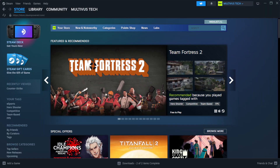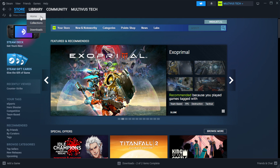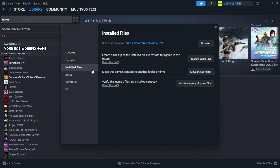Open Steam. Go to the library. Right-click your not working game and click properties. Click local files. Click verify integrity of game files. Wait. After complete.